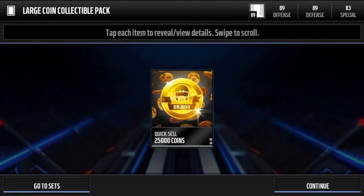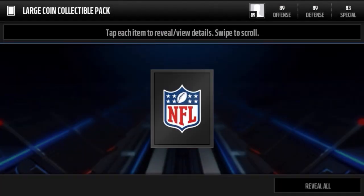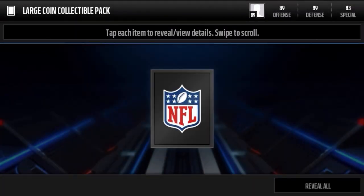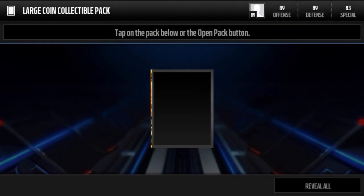It's a good way to make coins. Here's our first solid coin collectible — 25k. Another way is to put trophies or players into trophy packs, and then put those trophy packs into different sets to complete, like a flashback set, an elite player trade-in set, or a large Quick Sell as well. I definitely recommend doing that.